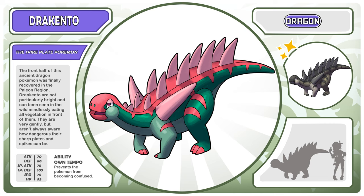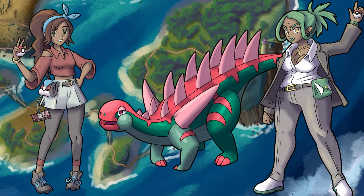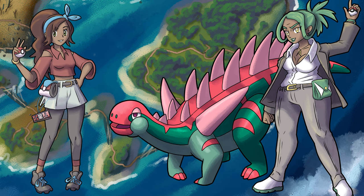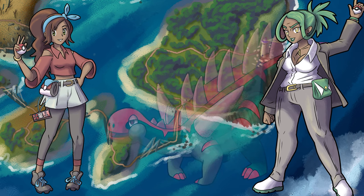The front half of this ancient dragon Pokemon was finally recovered in the Paleon region. Drakento are not particularly bright and can be seen in the wild mindlessly eating all vegetation in front of them. They are very gentle, but aren't always aware of how dangerous their sharp plates and spikes can be. Its ability is own tempo, and that prevents it from being confused. It has some very pokey defenses to get through, but luckily its dragon typing is no match for your ice types.